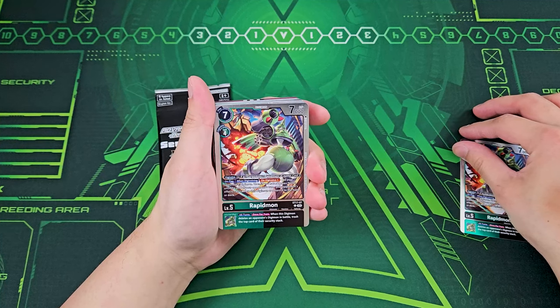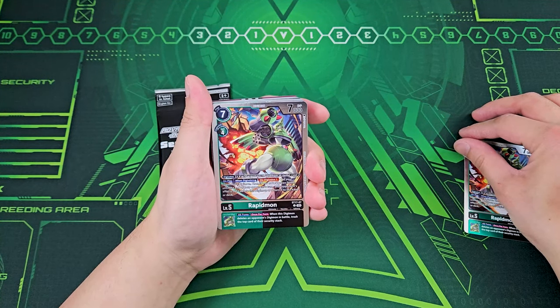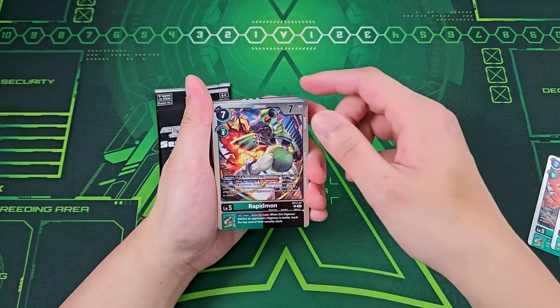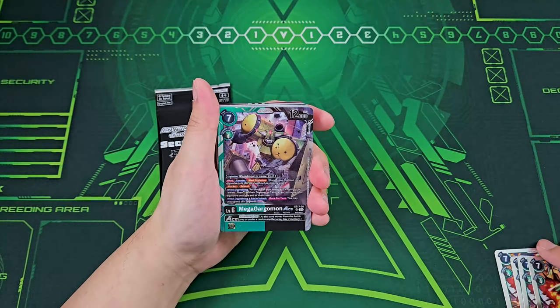This one has on-play when digivolve: if you digivolve on your opponent's Digimon, then you've got a green tamer until the end of the opponent's turn — your opponent's effects can't delete this Digimon, return it to hand or deck. Really good protection. And then the Inheritable basically lets you trash your security when you delete an Inheritable Digimon by battle — always one of my favorite Inheritables for green.